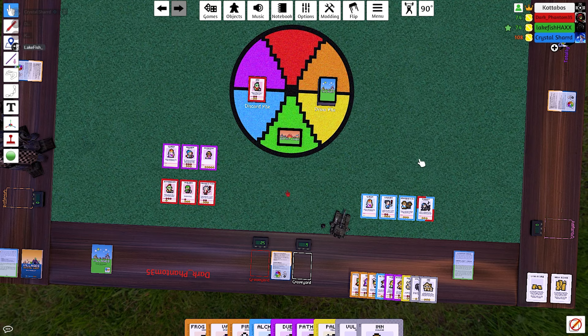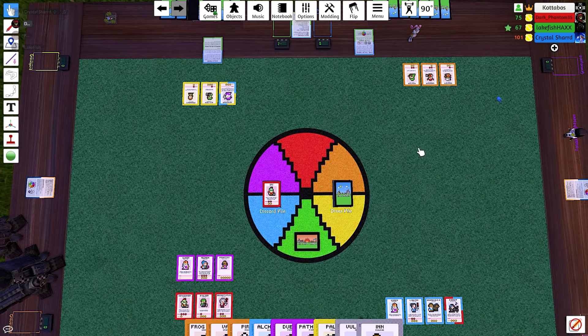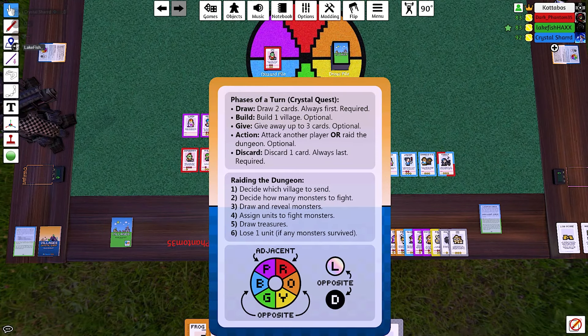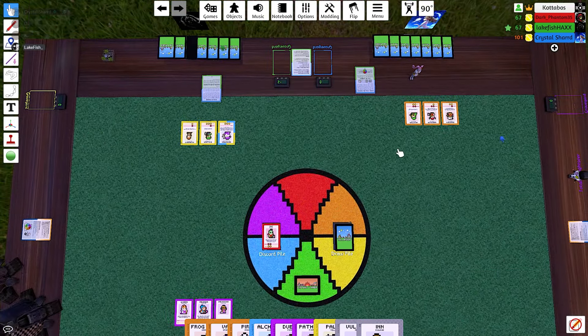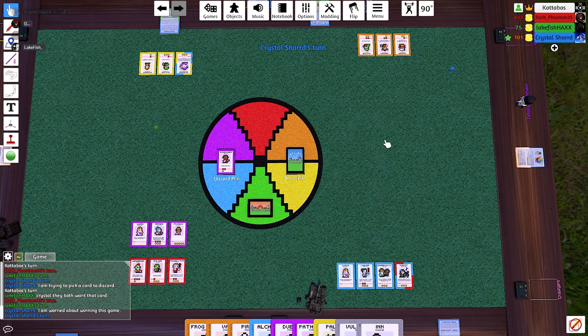I'll discard and end my turn. Actually, the giving is supposed to go before attacking apparently. Since you attacked first, you can't give — you gotta go in order. So discard and end. I am giving this to Phantom as a peace offering. All right, well Crystal, draw your cards and let's get rolling.